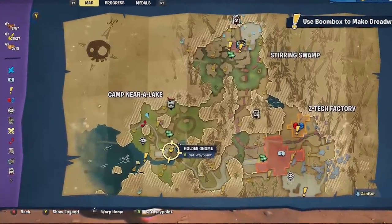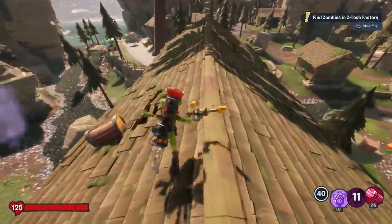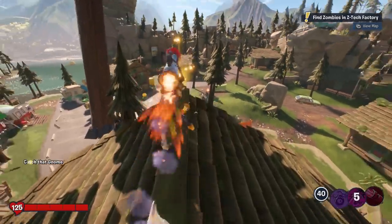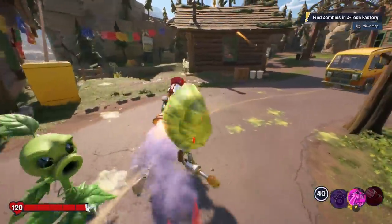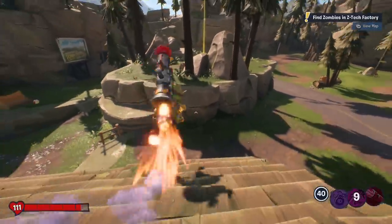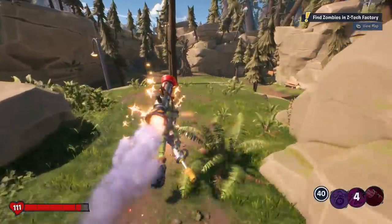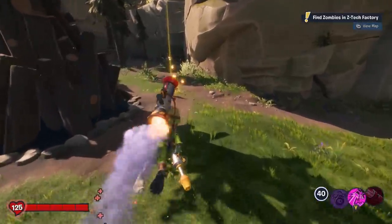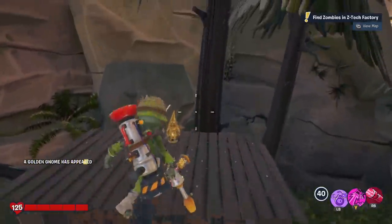If you liked racing in Town Center, you're going to love racing in Camp Nira Lake. Right over here on this long building — it's actually a bridge — on top of it is a gnome. You pick it up, but it's actually a race. So you run for the race, dodge the enemies, there's going to be some plants in your way. This requires a lot of rooftop jumping, so be sure to play someone with vertical capabilities. Don't forget that chest — you'll want to double back for it later. Eventually the race ends and you pick up your gnome right there on the ledge.